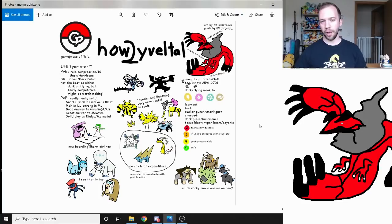Here we have the meme infographic from the GamePress crew. If you want to ogle this yourself, save it and share it — link in the description. This covers the basics of the Yveltal raid. It's a flying dark type Pokémon, so it's weak to electric, rock, ice, and fairy. The better counters overall are going to be the electric and rock type Pokémon. The fairy types are nice because they can be a little bit extra tanky for this raid and can get a common weather bonus there.